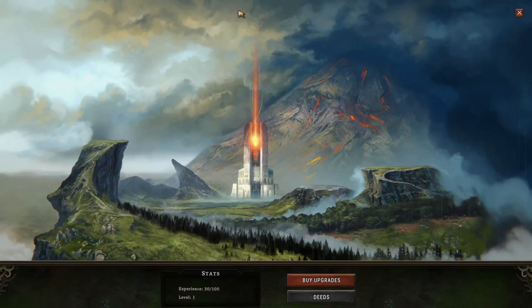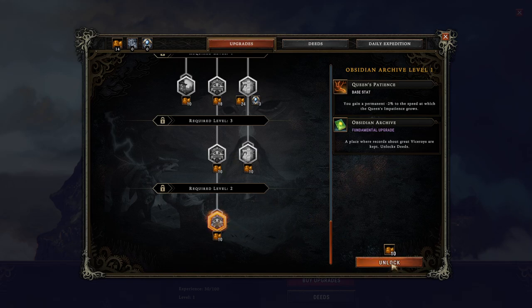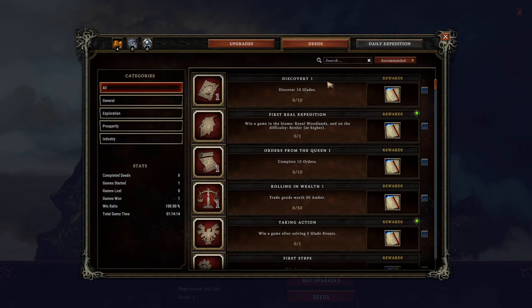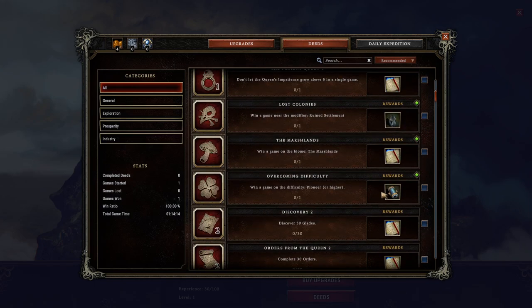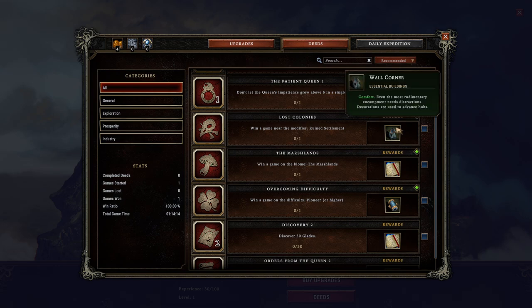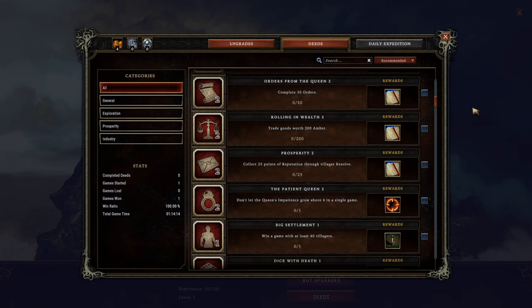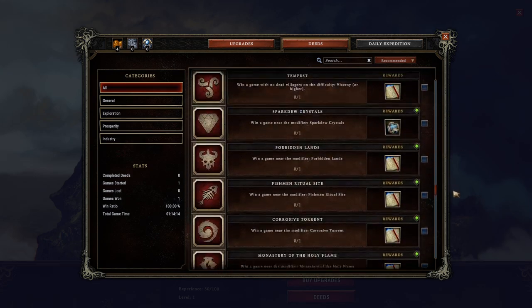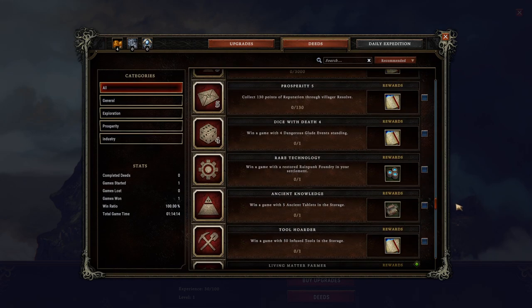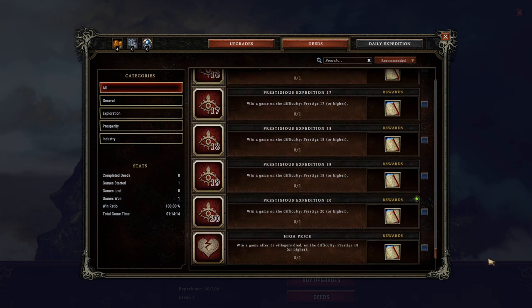I want to go into the city real quick and show you upgrading. We got ten food. That will unlock the city and archive, which gives us access to deeds. These are just ways to gain experience, it looks like, right now. There are also some other rewards — new decorations. New cornerstone. There's a lot of these too. Look at all of these: discover 250 glades, win a game with four dangerous glade events standing, win a game on difficulty prestige 20. It sounds like this game has a very high depth of replayability.